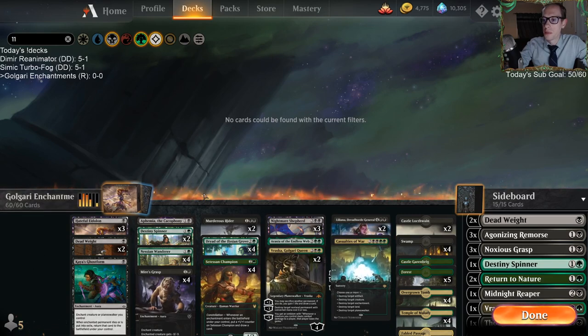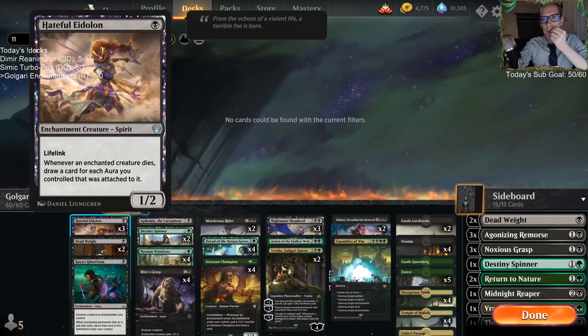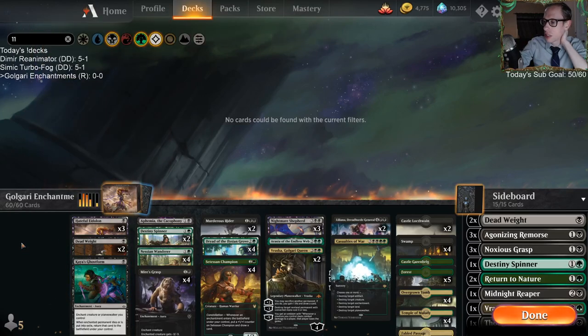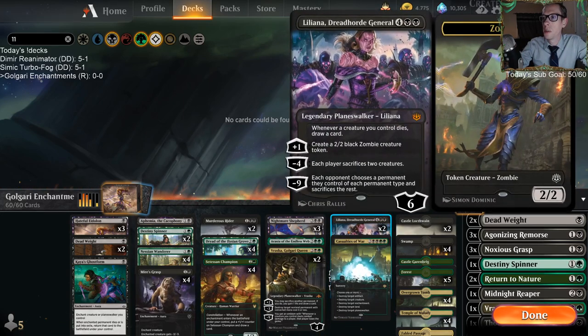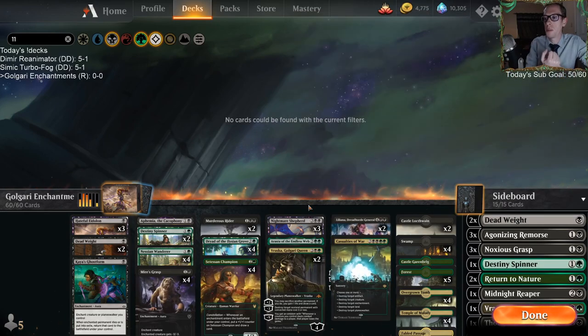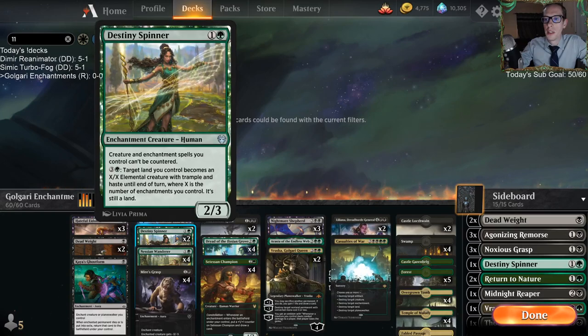We have 11 engine cards to help us churn through our deck. On the top end we get Casualties of War, which is awesome in this format, and same with Liliana - I'm going with two Lilianas that we can use to have our opponent sacrifice Dream Trawlers.